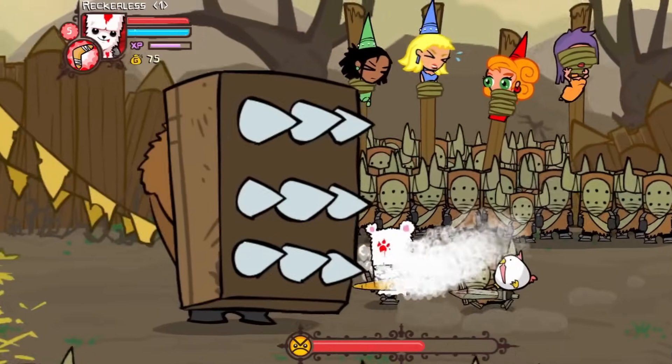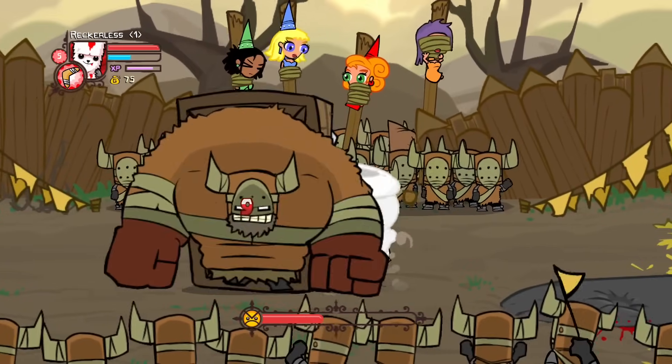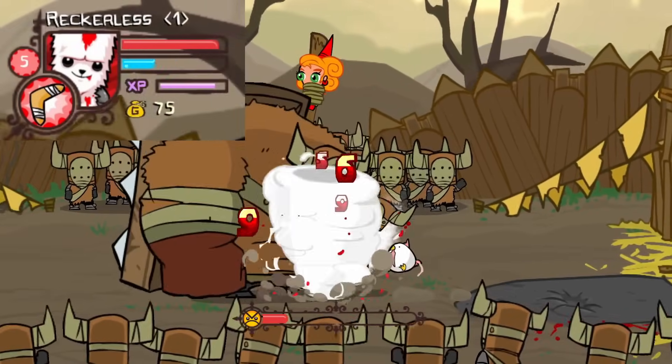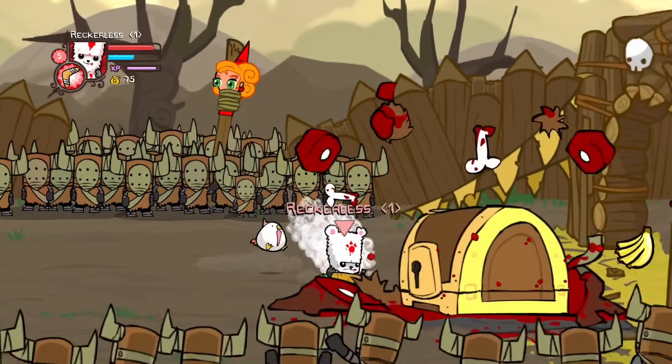Now this boss fight actually kind of worked in our favor. You can only damage the front of the boss, not the back, and the boss likes to always keep turning on you, making it so you've got to run around to do damage. Well, since we had to wait for our magic to recharge, we could simply just stand back and wait. And just like that, the barbarian boss was defeated.